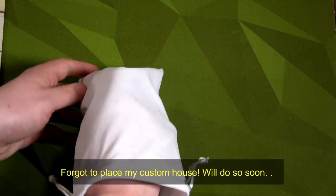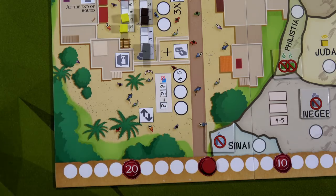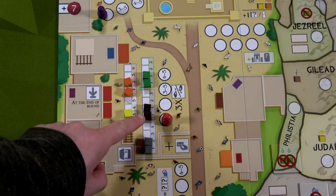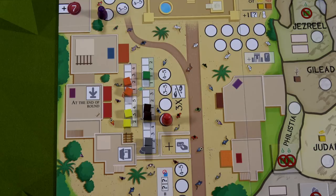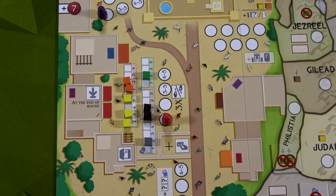Drawing for Jeroboam — he goes to the marketplace first. He discards his fortune card for five favor. He places his worker there and buys resources he doesn't have. He has one gold, one clay, and one wood. Starting with the cheapest — one food for one favor down to 19. Then one stone for one favor down to 18. Now he has one of every resource type. He then sells his gold at the five-spot and gains five favor, putting him at 23.